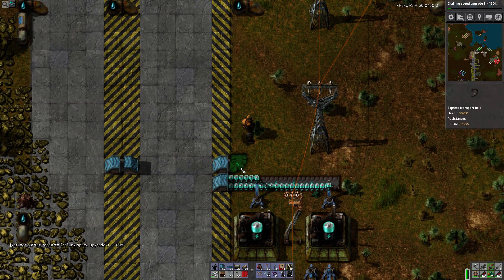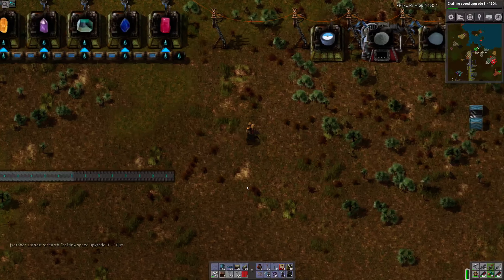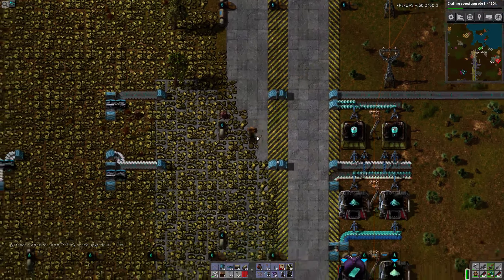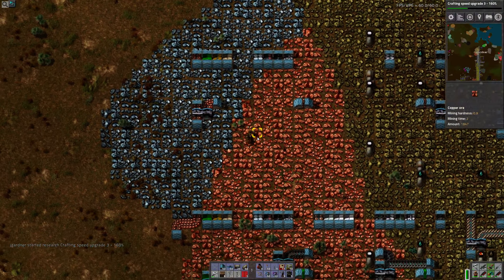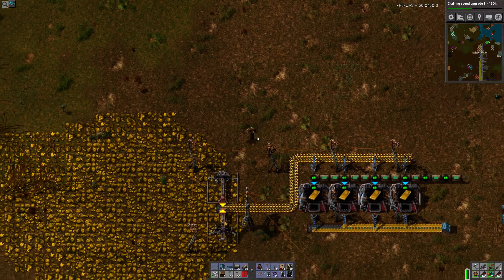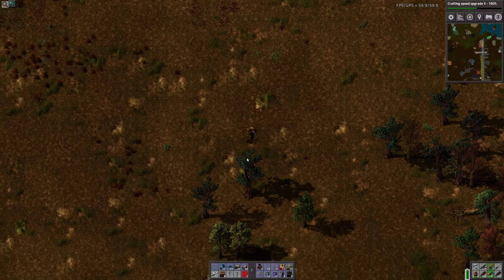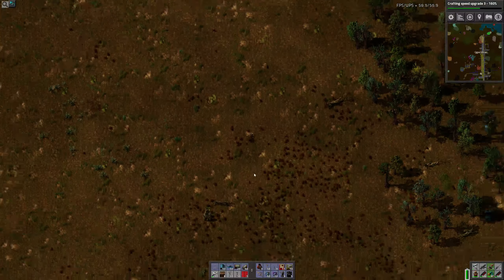Logistics slots. Inventory slots. Crafting speed upgrade. Let's do some of these. I need some more blue belts. Let me go down there and grab some. I also need to bring steel up. A little gold. I think I way overbuilt gold.